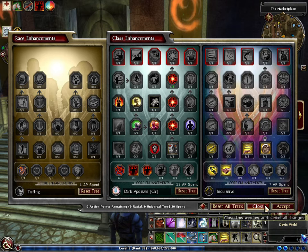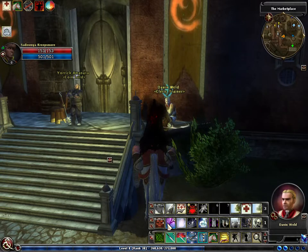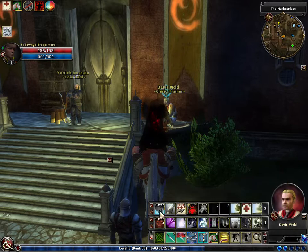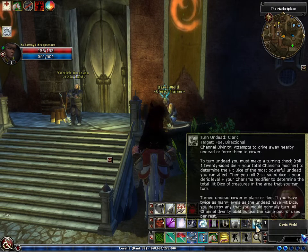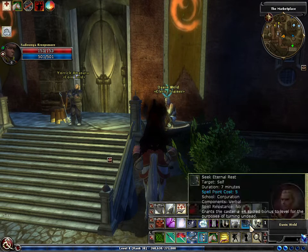I'm gonna go to the Temple of Elemental Evil, but right now I just want to show my build so far. This has been pretty much fun. These two do some good single target damage. I haven't really found much use for the curse words, but my turn undead abilities are pretty cool — I take care of undead pretty well.